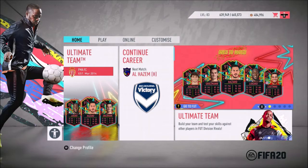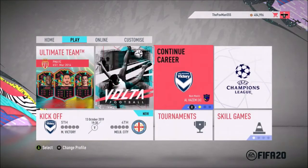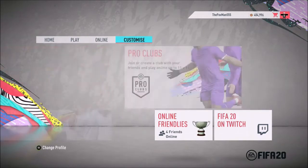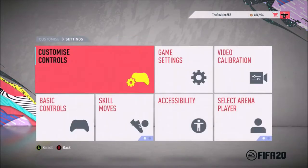So what you want to do, you want to back out to the main menu. When you go to the main menu, go all the way over into Customize, and then when you go to Customize you click on Settings, and then go into Game Settings.